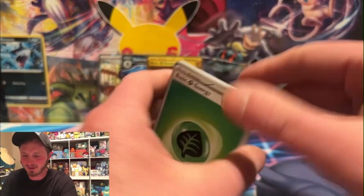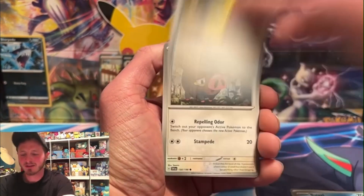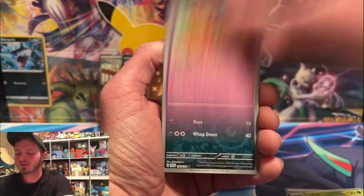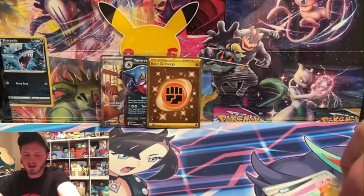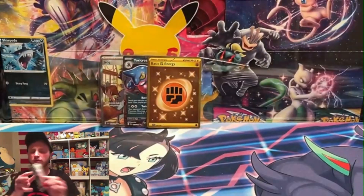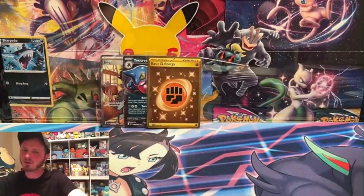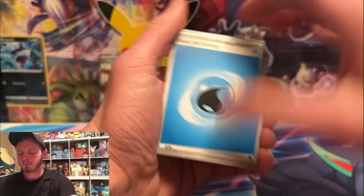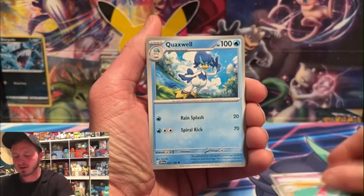Gold fighting energy — very very cool. Fighting type isn't the most popular right now, so the gold fighting energy isn't as expensive as the lightning one, but it's still a hyper rare gold energy. I love gold energies in my decks — I don't actually have any in my decks right now, but that's the point. I do have the textured shiny cards from the last secret rare sets.